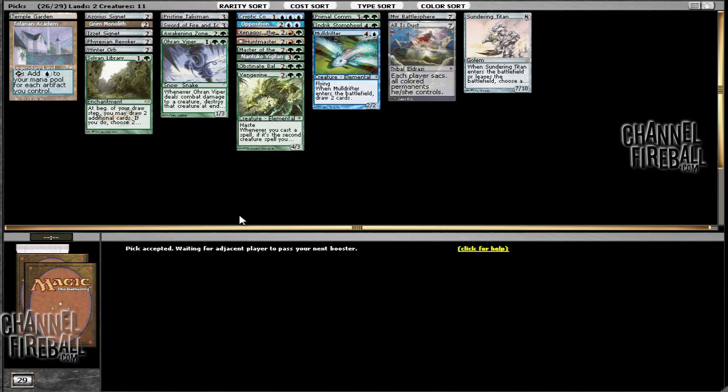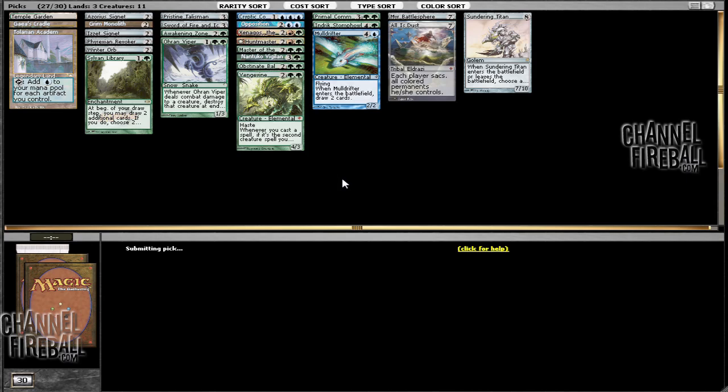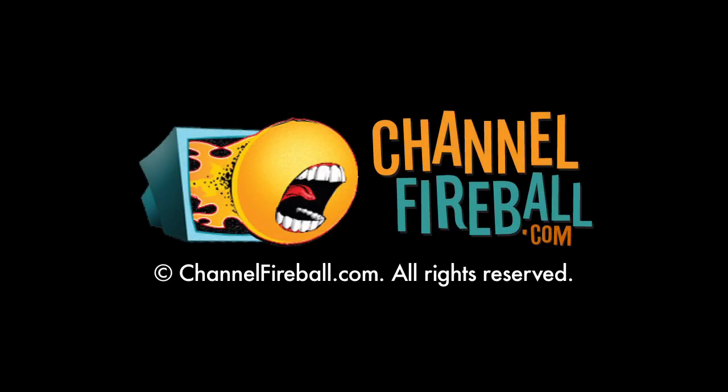Obstinate Baloth joins the fray. So yeah, we've got a bunch of four-drops and Winter Orb for our nice tech — no one-drops to accelerate, but I prefer having in this stack the two-drop artifacts: one, two, three, three-drops plus Pristine Talisman. So now this deck's kind of weird, and the Geists-Cradle-Academy deck sort of rounds that description out quite perfectly.